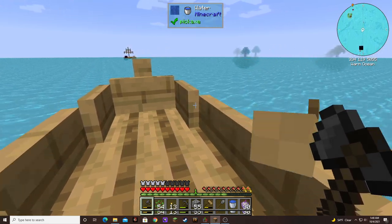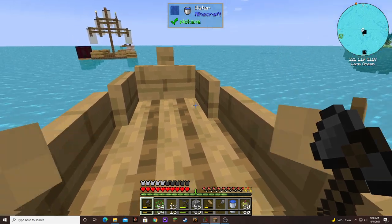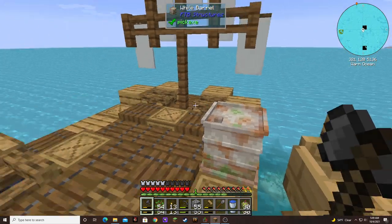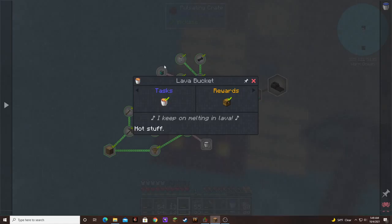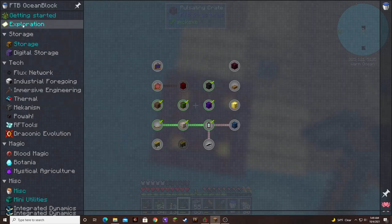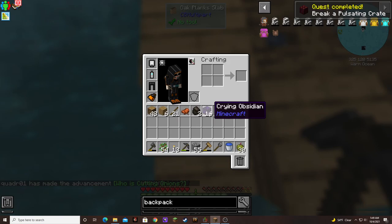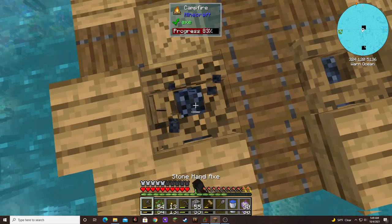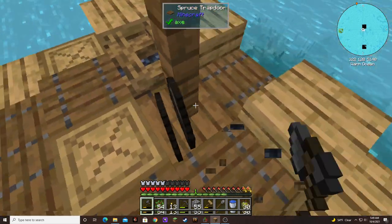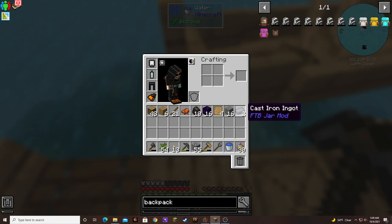I wonder if that's a black or purple one — I think it's purple. Is it pulsating? It's a pulsating crate! Have we gotten one of these before? No, so we get a double reward. Crying obsidian. We got two more cast iron and some stone, and some more patterns.